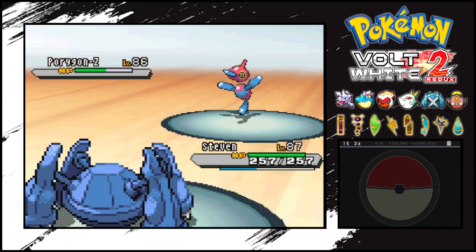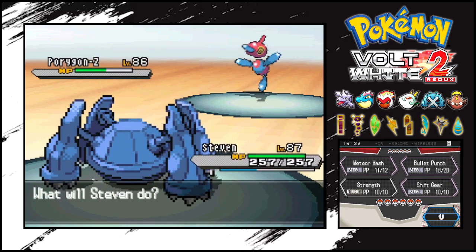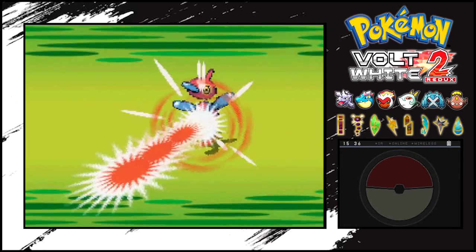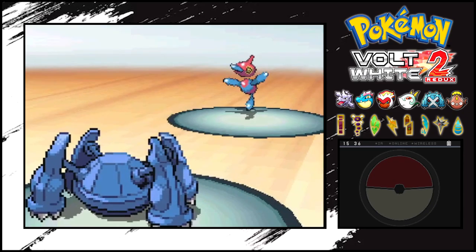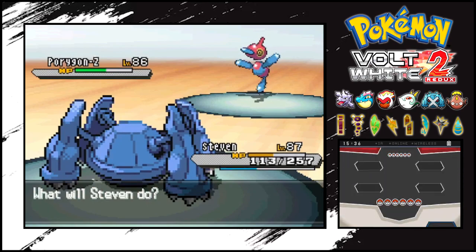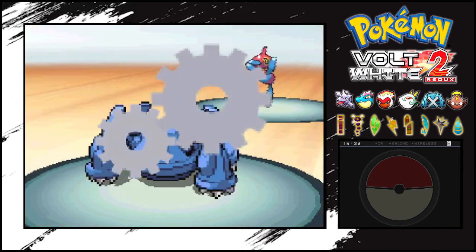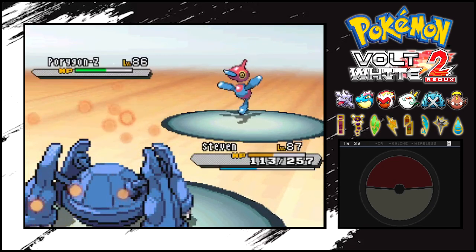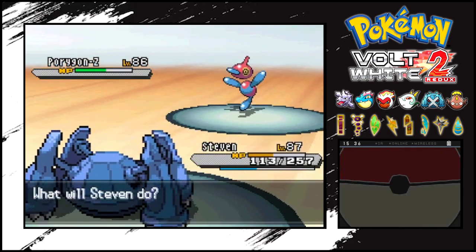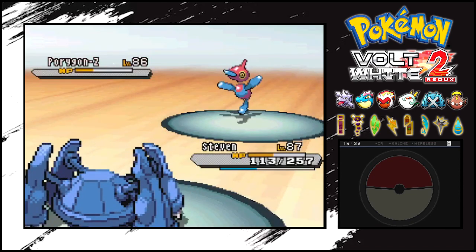Let's see how much this does. Not enough. We have the Meteor Mash here. I could go for Shift Gear here but I'm afraid he will go for Trick Room again. No, he's going for Hyper Beam. I could have easily set up - wow, that still does so much damage. This is actually really good that he missed, because now I can set up a Shift Gear. And that should be the end of him. Meteor Mash, here we go - now I have the speed. Maybe Steven can sweep, I don't know the rest of his team. I think he has a Rotom Fan which kind of walls me.